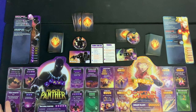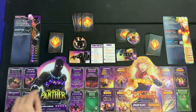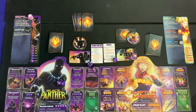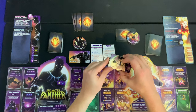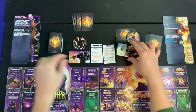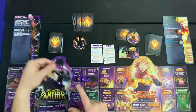Damage shown in red on the inside is unblockable. Black Panther rolls three defense dice, and anytime they get a claw they deal one unblockable damage back. At the end of the day Captain Marvel did some damage but also took some, so she's down to 49 and Black Panther is down to 44.